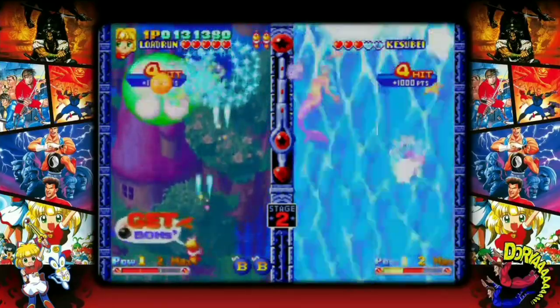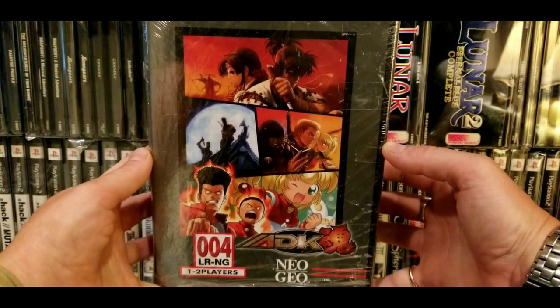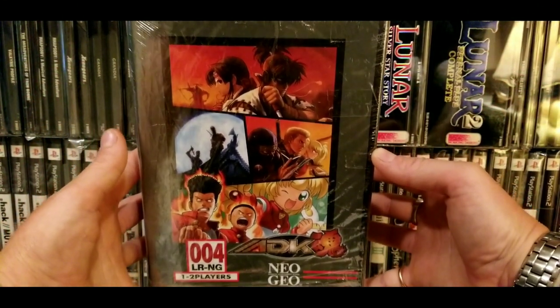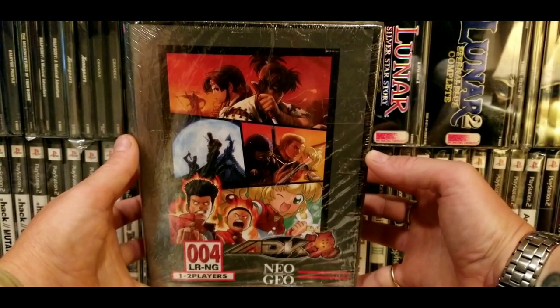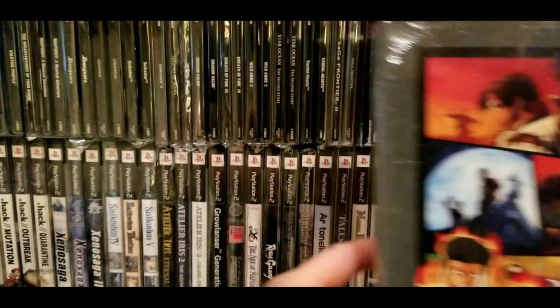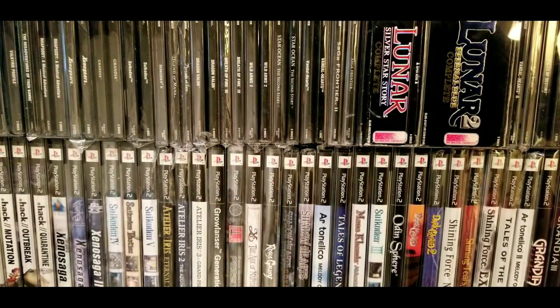I never opened it — I have it digitally on my PS4, and that's the case with a lot of the games you'll see here. I own them digitally and that's why so many are still sealed. You can find the standard edition for around $60 on eBay, and I recommend picking it up for Twinkle Star Sprites alone. Anyway, that's ADK Damashii on PS4.